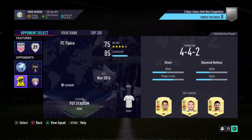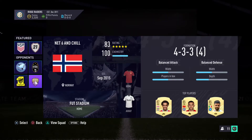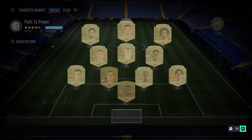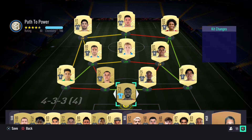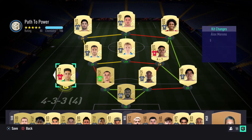We jump straight into Squad Battles and this is pretty much what I do for the first two hours. I play seven games — I start on Professional, win that one, and realise it was too easy, so I upped the difficulty to World Class for the next three and won those. Then I moved up to Legendary, won two of them, but the seventh game I lost and got a bit tilted so I turned it off for the night.